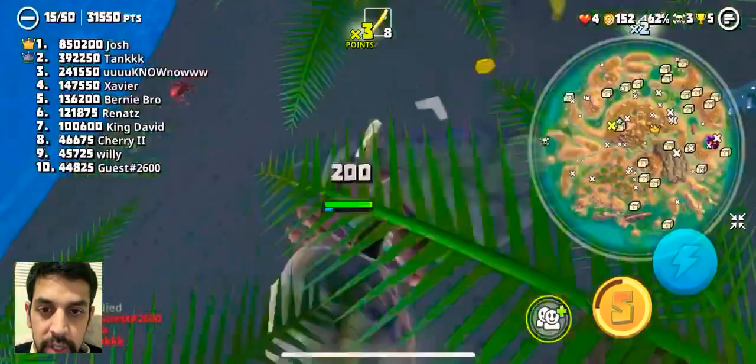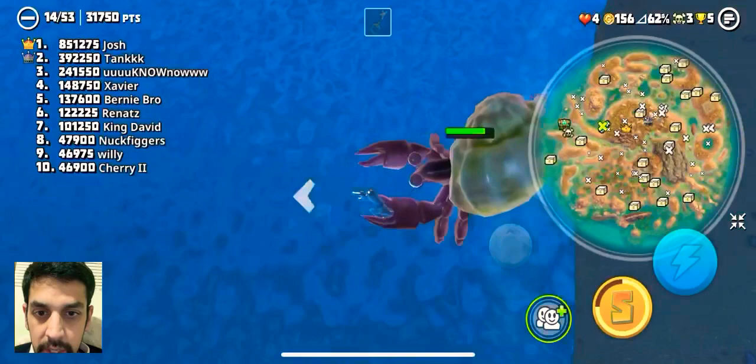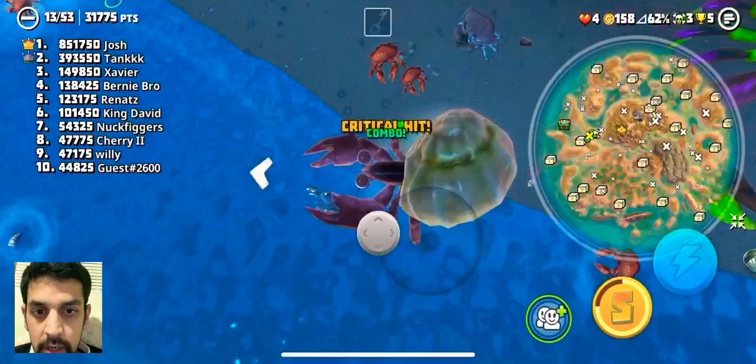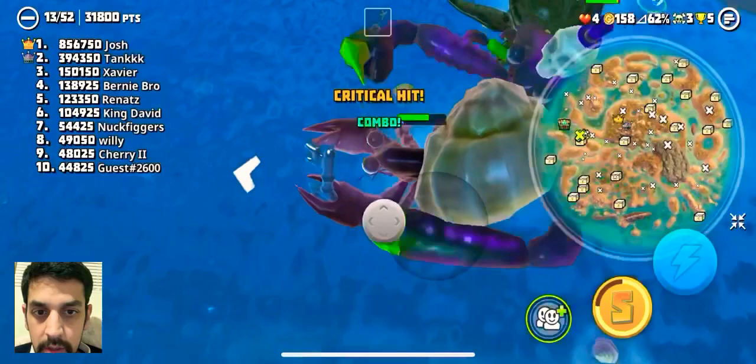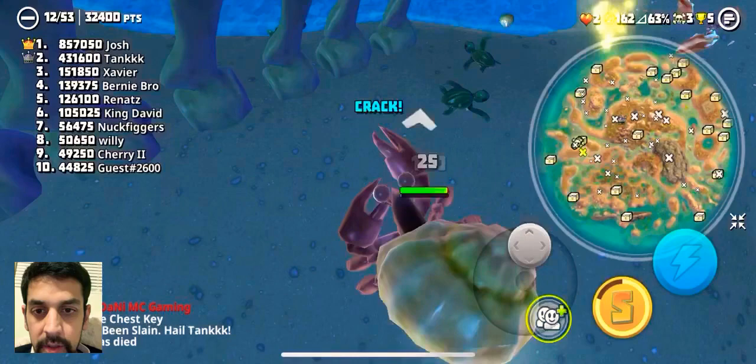Let's see if we can make it to the shield chest. Come on — oh, he's after me, that skull. Oh come on, let me live my life, I'm just a small kid. King Josh has been slain — that's good! Nobody can kill Danny. If I had coconut crab but I have a small guy right now.